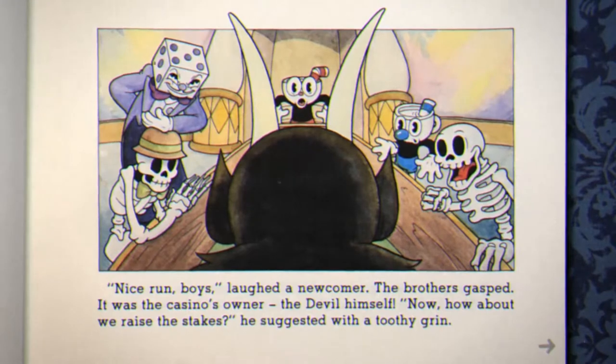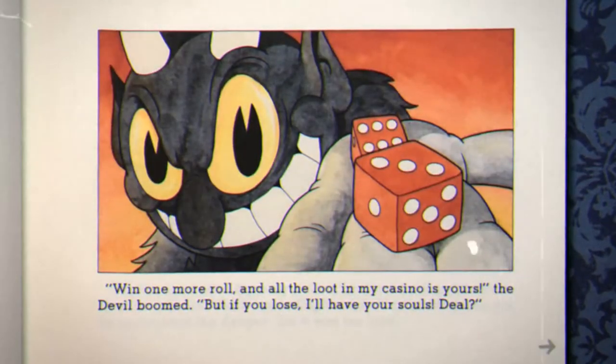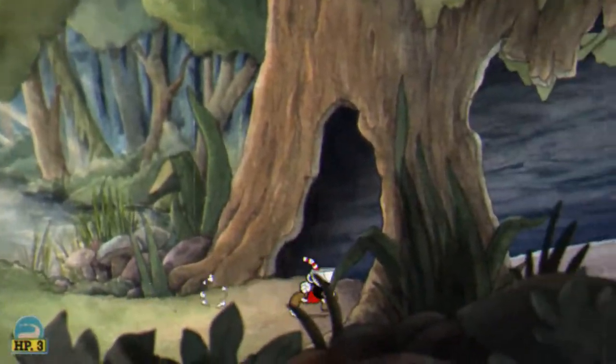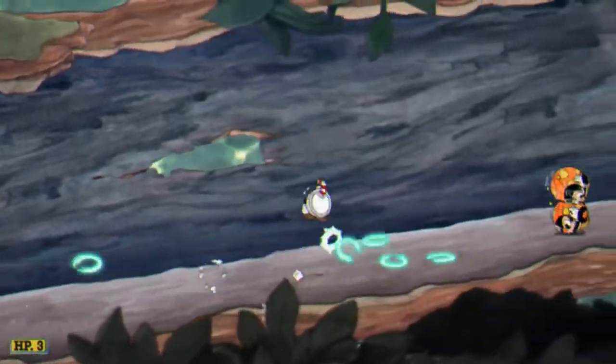Cuphead was released by Studio MDHR on September 29th. You can find it on the Xbox and the PC for a price point of $19.99. How do the developers describe the game they made? Cuphead is a classic run and gun action game heavily focused on boss battles, inspired by cartoons of the 1930s.